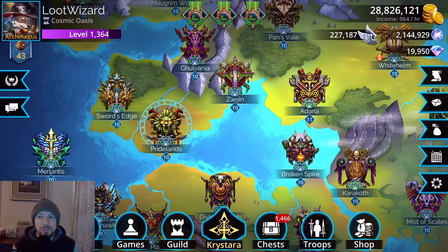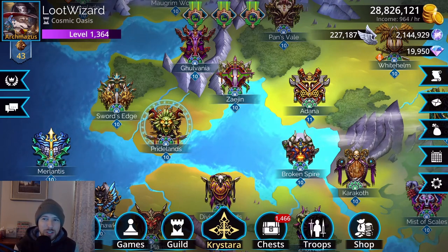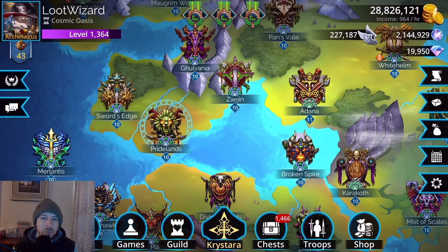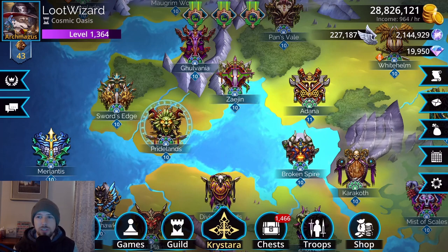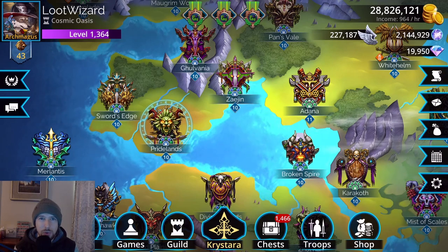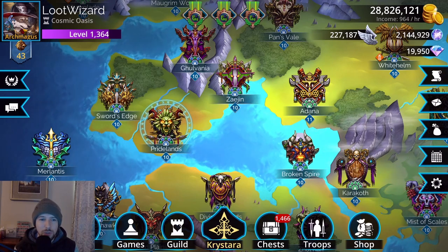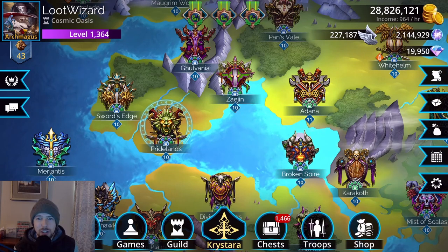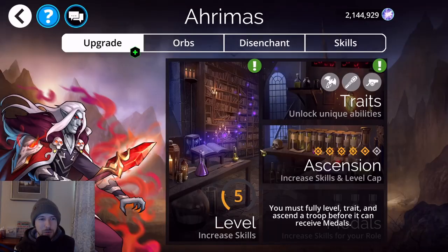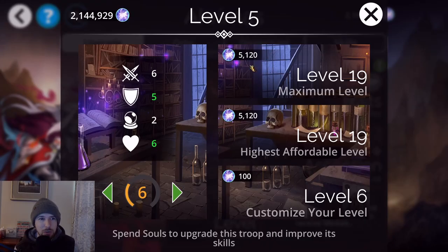Hey guys, Loot Wizard here with another video on Gems of War. I want to go over souls in this video — where you can get souls and what teams I'm going to recommend to farm them. Souls are very important especially early on in the game because you want to level up your troops. For example, leveling a troop to level 19 requires 5,120 souls.